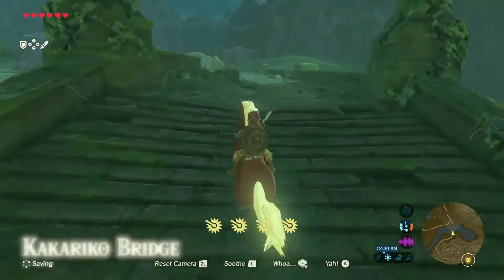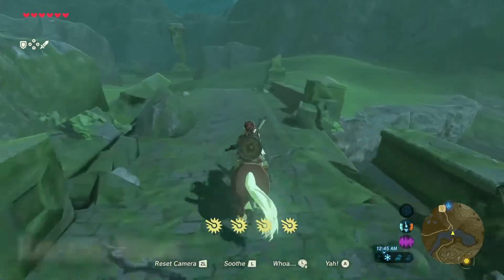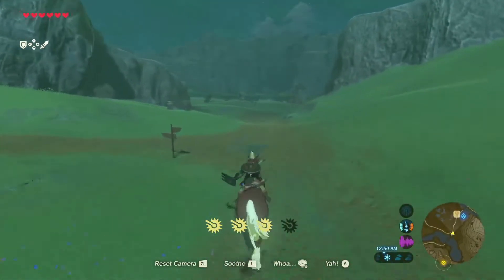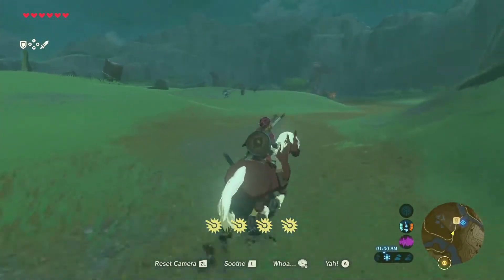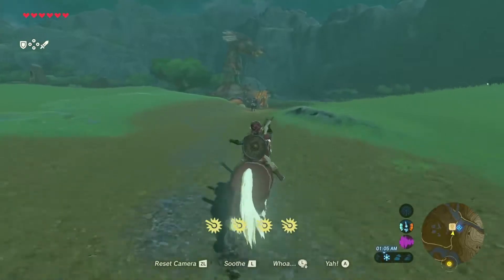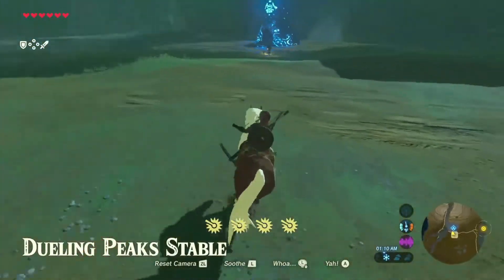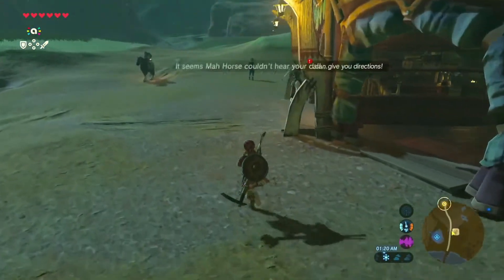That's interesting to boot. Now I really need to find that ancient armor — that way I can summon Epona at any time, anywhere, which would be really nice. The ancient armor for the horse is out in the south area and we're nowhere near there. Epona is actually at max affinity, so she will never disobey you.